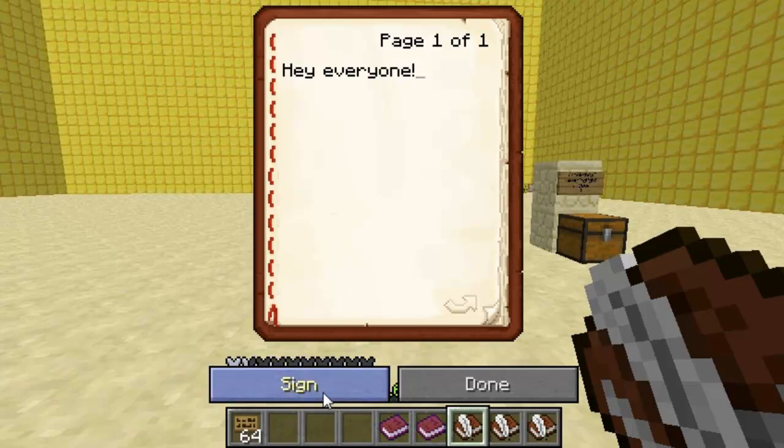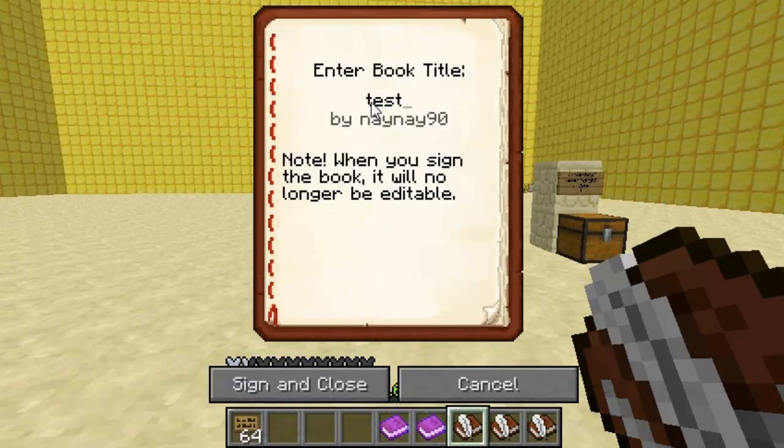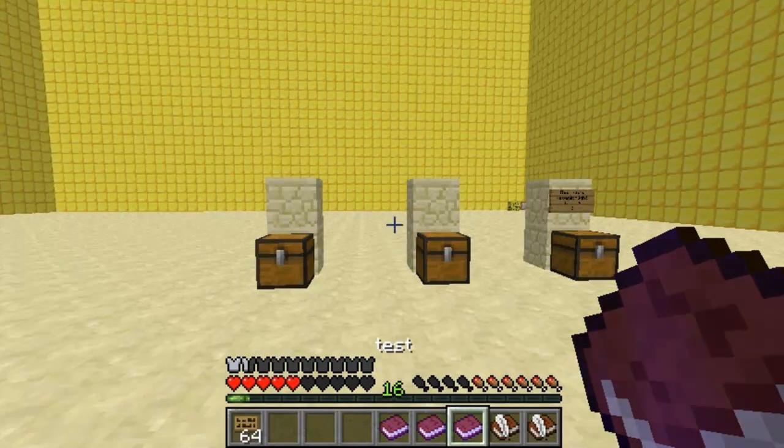So I'll just create a book — you sign it and then you create a name for it. I've created three books here, so these are my examples.